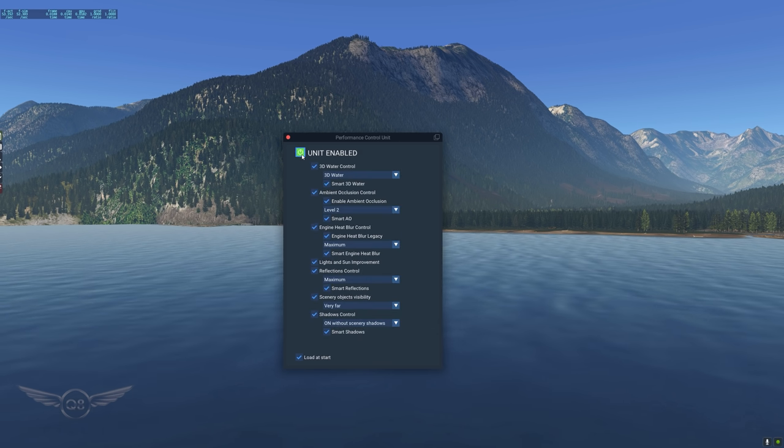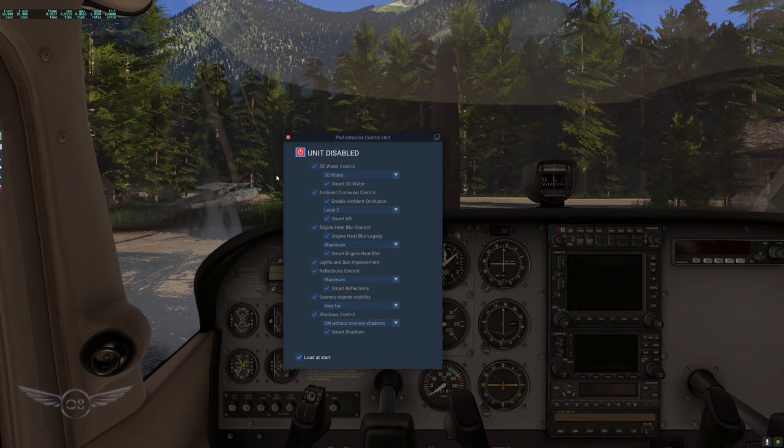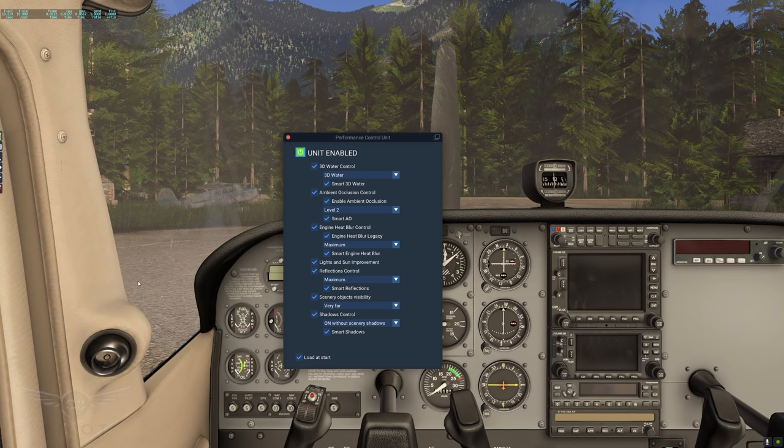If we turn on the unit and head over to the cockpit, things did change. With the unit off, you can see the shadows look very nice — the shadow of the trees being cast on the ground — and I'm getting about 18 FPS. I'm going to turn on the unit. Now I lose all these shadows, and I'm getting 19 FPS.